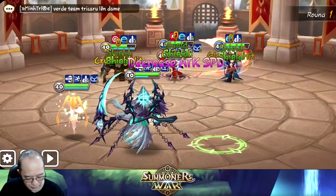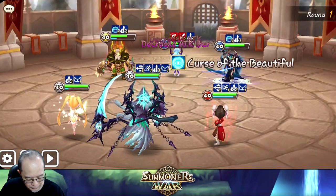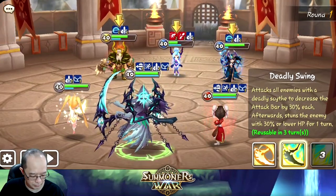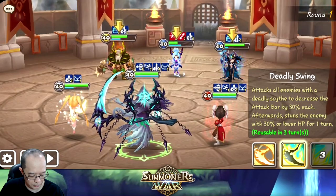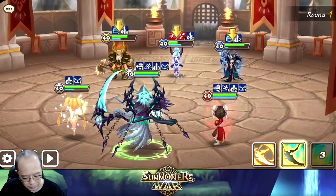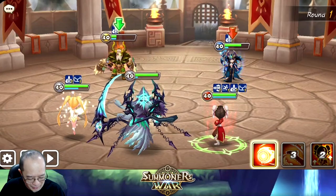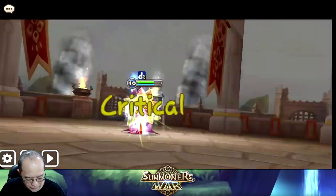Decrease attack speed only. We'll do this. Now we should be able to stun the enemy with 30% or lower hit points — so I think we should be able to stun the Mina. We killed the Mina! We didn't even need to stun.